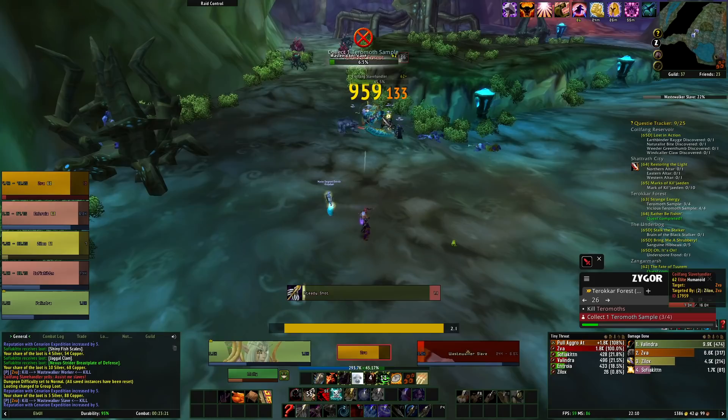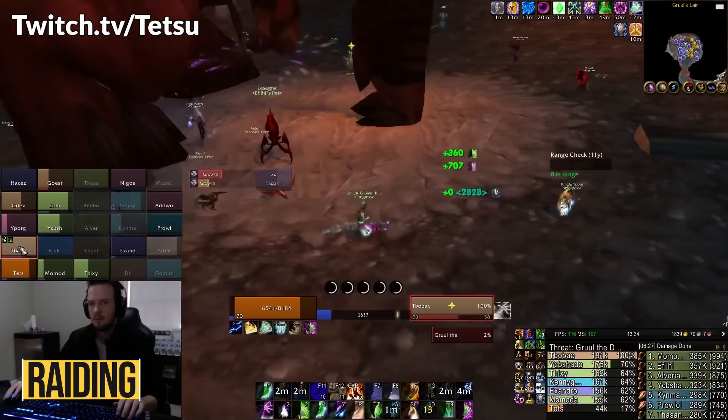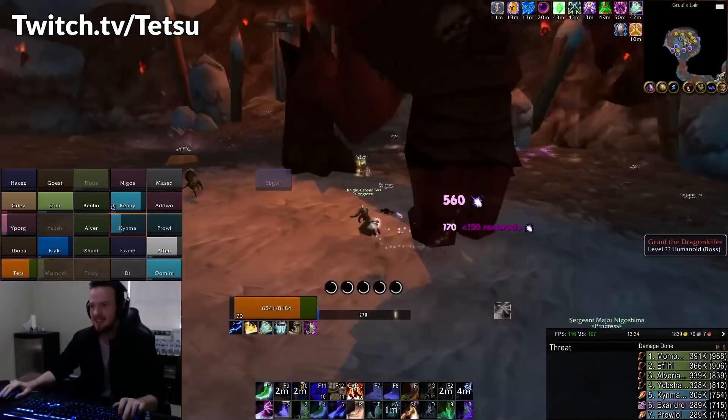After players reached level 70, they obviously turned their attention to the real trophy: world first Karazhan, Gruul, and Magtheridon. And again, Progress managed this feat. Less than 24 hours after the Dark Portal opened, Progress gathered 25 of their players — ranging from level 68 to 70 — and took on the challenge of killing Gruul, Magtheridon, and Prince Malchezaar with mostly green gear, managing to do so in under 24 hours from the game's launch.